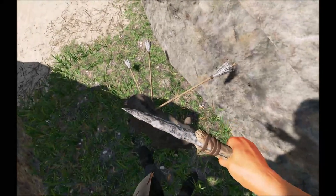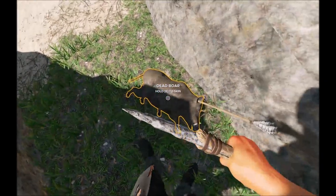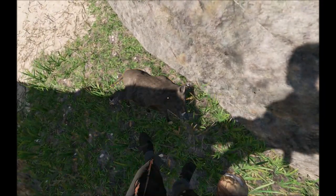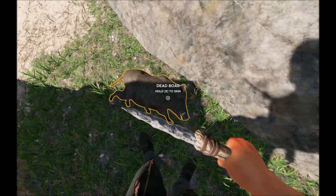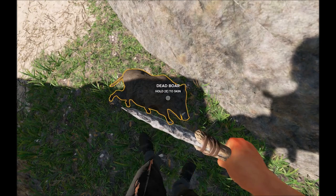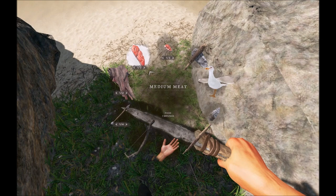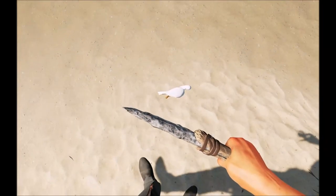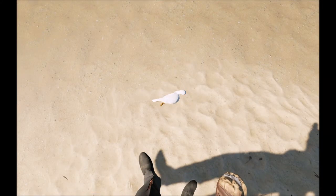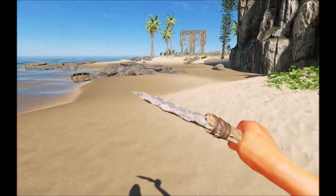In order to use the tanning rack, we've got to collect some rawhide from a dead boar, which I've just killed off-screen. Now we're going to skin him — you can see we're gathering skin first and then the meat. It used to be that you'd just get meat, but now you get rawhide first and then the meat. I've also got a seagull here — skinning him just goes straight to meat, so the wild boar is really the only way to get rawhide.